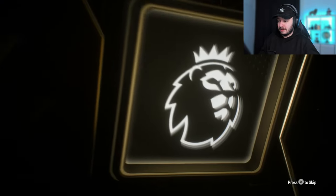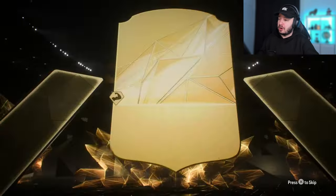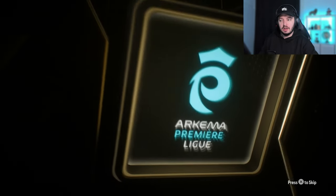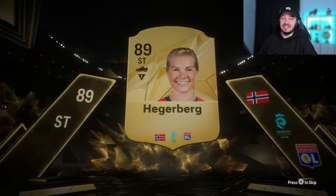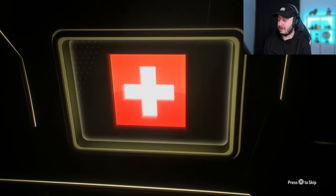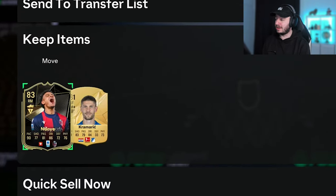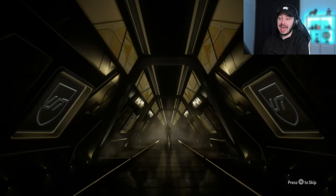Another walkout — we're perfectly halfway there. There's gonna be Gabriel. But we haven't seen a promo card yet. We've seen a few informs and a few walkouts, but so far the pack weight on the special cards is very low. Finally a walkout again — I think it took like 10 packs. It's a woman. I thought Haaland for a second, but it's Hegelberg. Still nice, 89 rated.